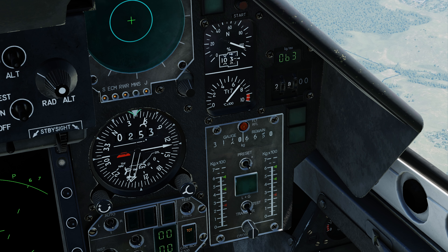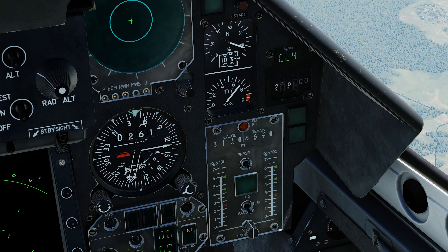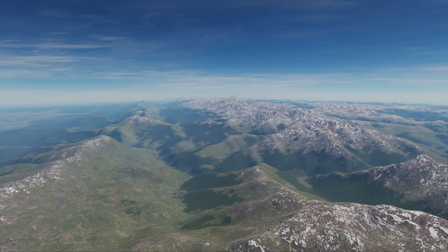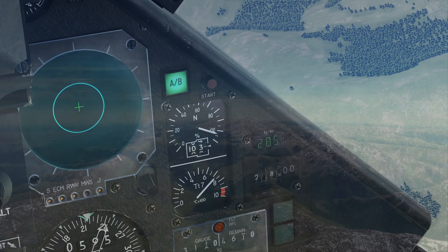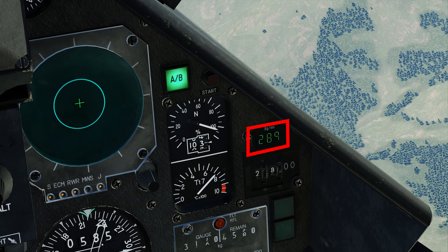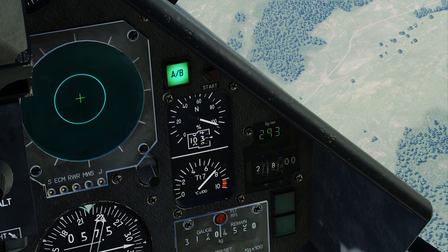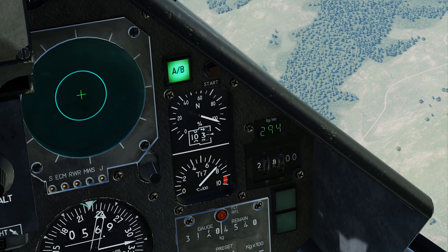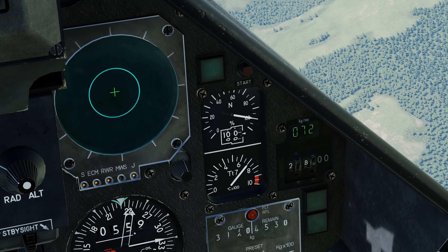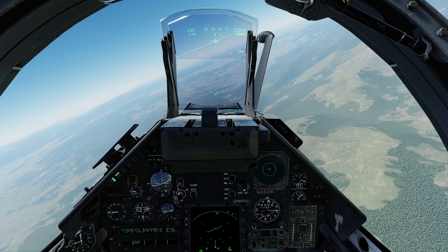Another indicator of the external fuel being used is that the feeder tank gauges will read at the upper green marker. The fuel flow indicator, located here, tells us the rate at which we are burning fuel in kilograms per minute. Here we have the afterburner lit, so the fuel consumption rate is very high. Disengaging the afterburner, we can see that the rate drops considerably. It is always advisable to keep an eye on the fuel flow indicator, especially when in long range transit or low fuel situations.